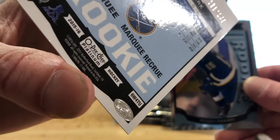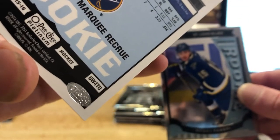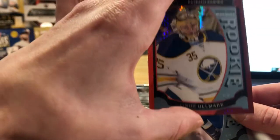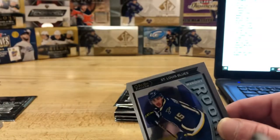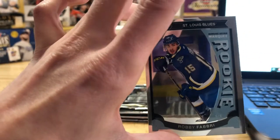Is he still in Buffalo? Yeah, he's in that — oh okay. So this one's going to be numbered 58 of 149. Oh my god, so Jerry hits the red parallel of the Sabres here, hot start! And then we got a marquee rookie of Robbie Fabry too.